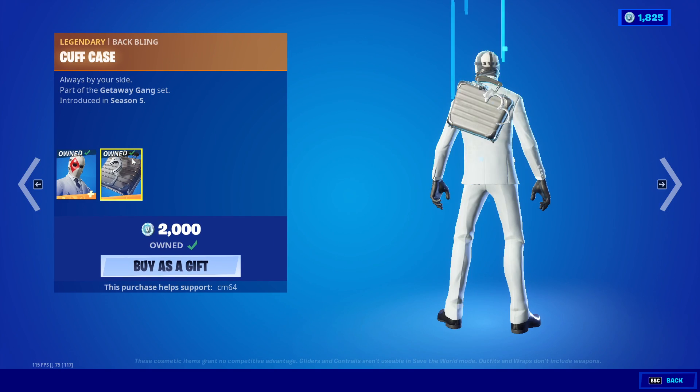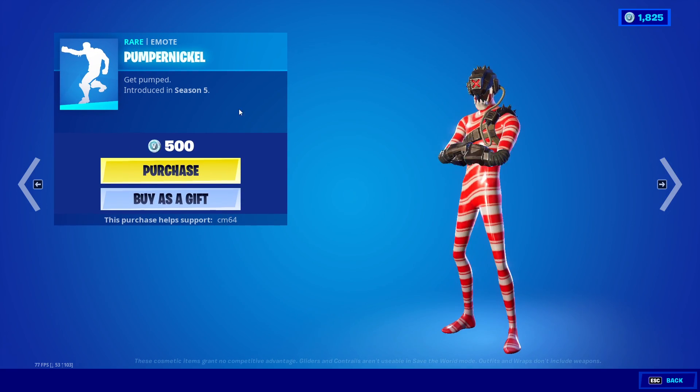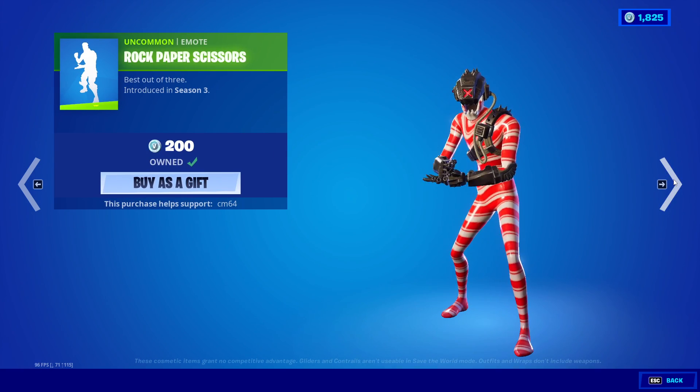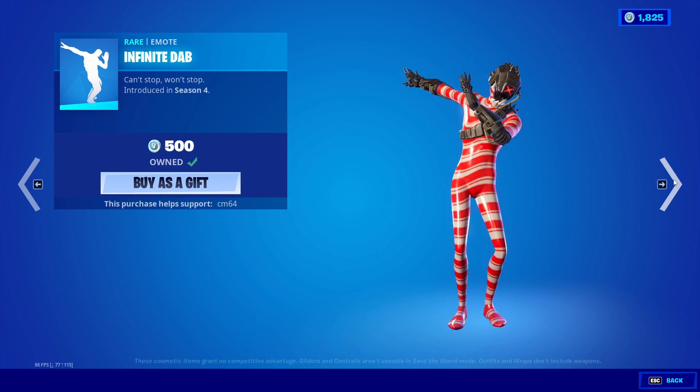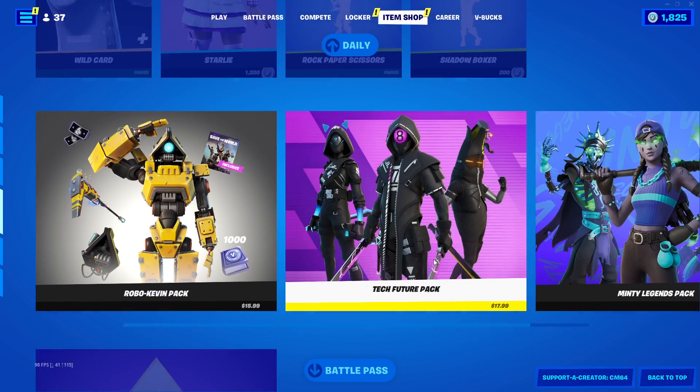In the daily section, we have Wild Card and the Batwing Backpack Case. We have the Starly Skin on the back with Scarlet. We have the Pit Emote, the Rock Paper Scissors Emote, the Infinite Dab — one of the greatest emotes in the game — and the Shadow Boxer, a very nice emote as well.